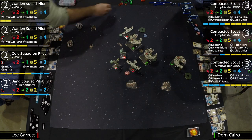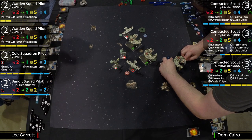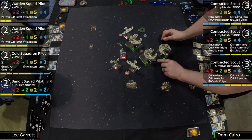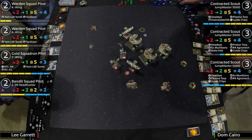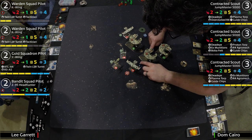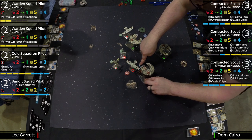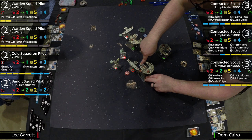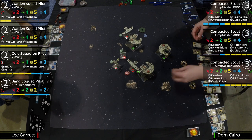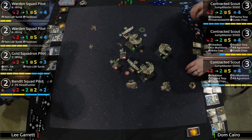There's a crit card flipped down instead of focus. The Jumpmaster does a one forward — a good move. Going to try to take out number one K-Wing. Number two does a two-right sloop, getting out of town, not allowing a bump — correct play — and getting out of the primary arc of the Y-Wing. Staying out of the tactician zone.